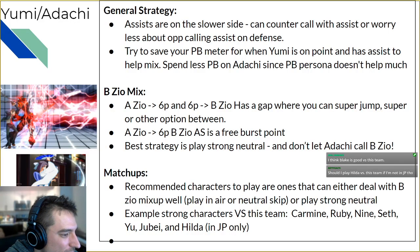Recommended characters are typically those that can either deal with the BZO mixup well — meaning they can play in the air or neutral skip — or play strong enough neutral that Adachi can't get the ZO out. Examples according to Bass, Game Wizard, and Monkey include: Carmine, Ruby, Nine, Seth, Yu, Jubei, and Hilda if you're in Japan since she's top tier there. Blake does pretty well because you can fly around. Akatsuki does okay for similar reasons. You definitely have options.